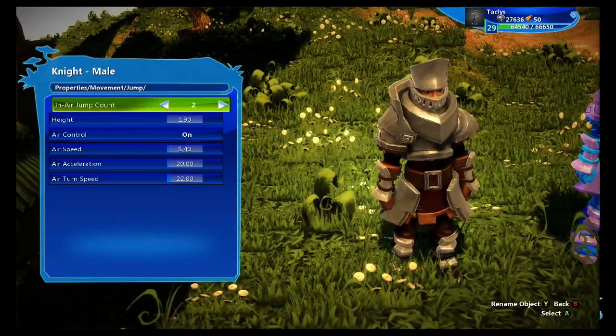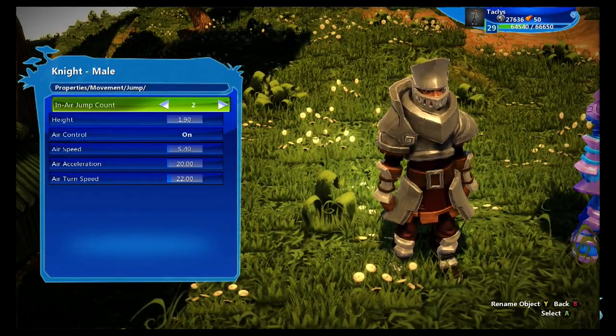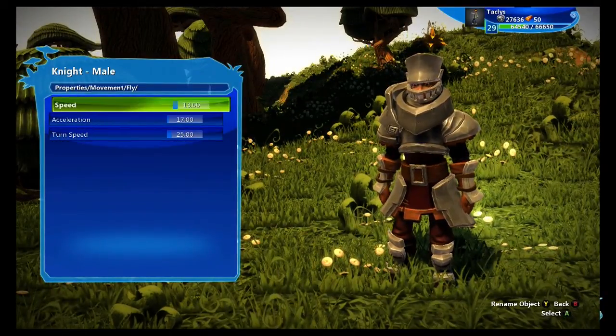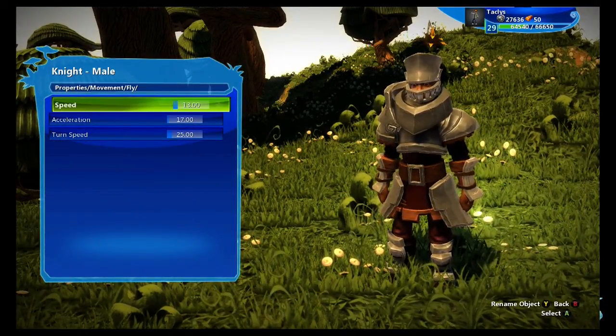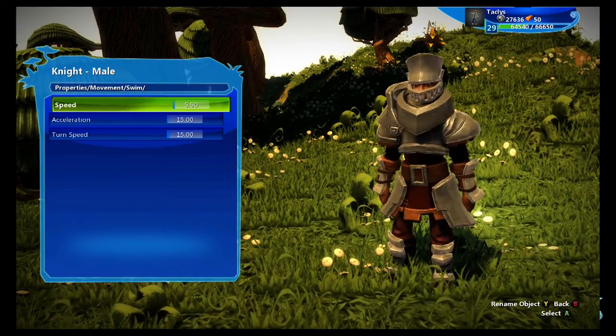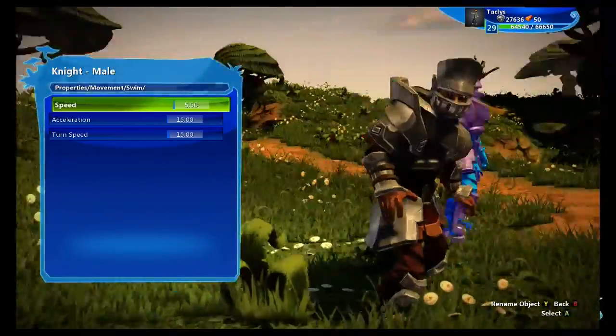Next, you can go to jump. This will change how many double, triple, or quadruple jumps he gets in the air — which, if you want to make him a jumpy boss, is a fun thing to play with. Fly: unless you're making your character fly, don't worry about this. I've always wanted to make a boss that moves crazy fast in water, in a very watery environment, but I haven't gotten to that yet. You can play with that there.